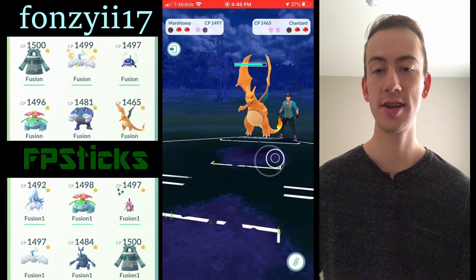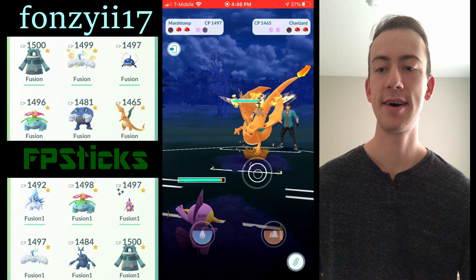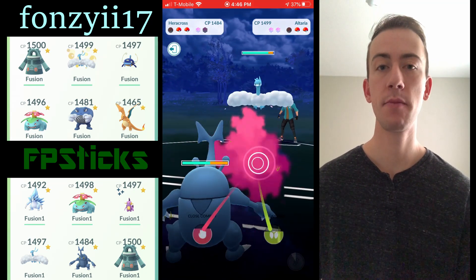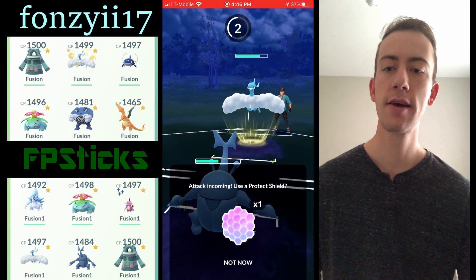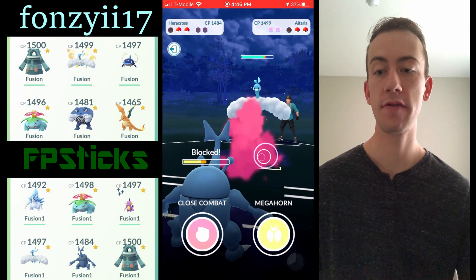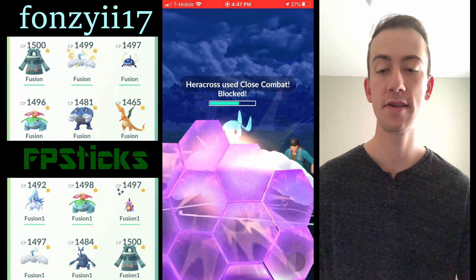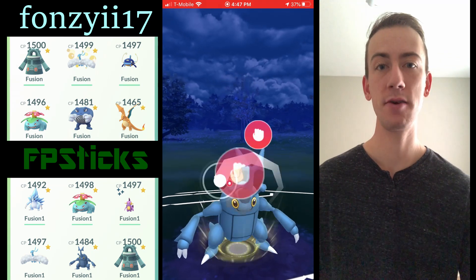I was thinking: Marshtomp versus Swampert — why would I go Marshtomp? One reason is the spammability of Mud Bomb, whereas with Swampert you're locked into Earthquake. With Marshtomp you can throw either Surf or Mud Bomb, both very spammy. But Swampert has access to Hydro Cannon, which I believe is the same 40 energy cost as Surf and Mud Bomb but does way more damage — it's just a better move overall.